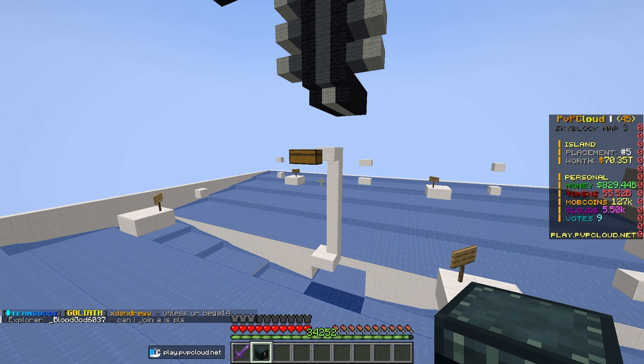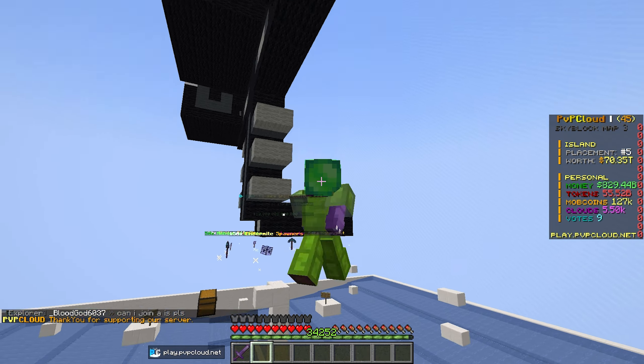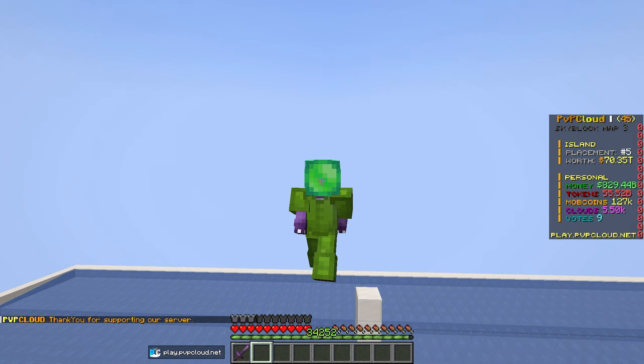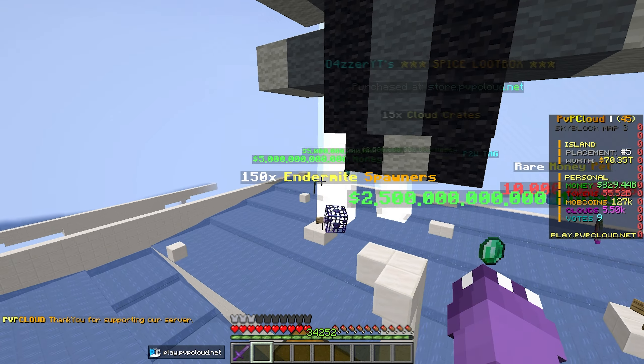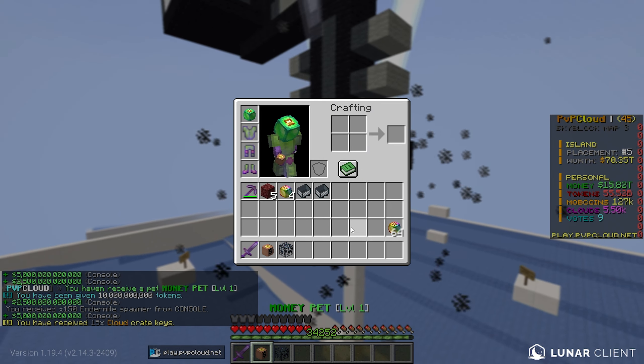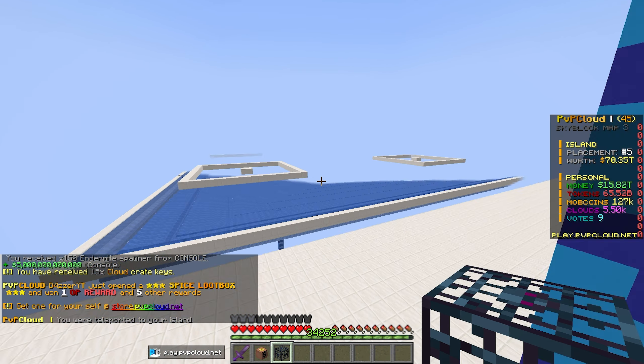Let's go ahead and open one of these Spice Loot Boxes real quick before we dive in. We got some endermite spawners and some Cloud Crates — 150 endermites, which is a really really good opening, definitely a W.